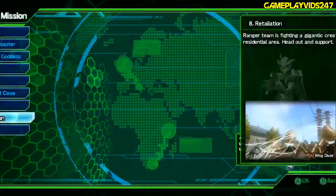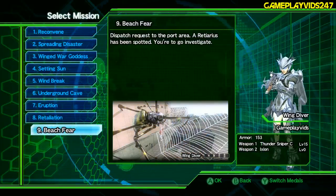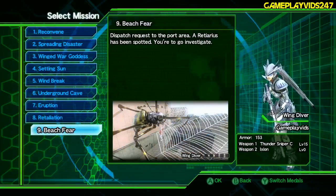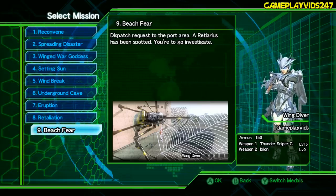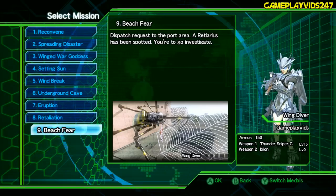Start mission. Select mission: Beach Fear. Oh wow, here we go. Dispatch request to the port area — a Retarius has been spotted. You've got to go investigate. Oh my God — I hate the spiders, they're very frustrating, mate. We'll see how we go anyway.